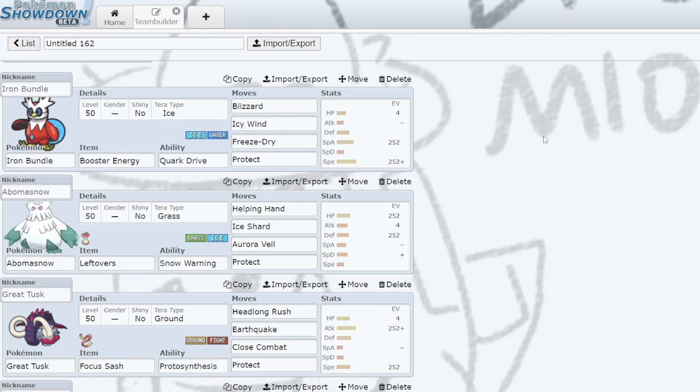Iron Bundle with Blizzard really just adds a lot to this kind of snow concept. First up, we have Iron Bundle. I'm just running straight-up Booster Energy, max Special Attack, max Speed Iron Bundle. We're running three ice-type moves — we're not running Hydro Pump. I don't want to miss Hydro Pump, and honestly these three moves will get you there like 90% of the time, mostly because you have Blizzard, and it does so much damage to things that even resist Ice-type attacks.